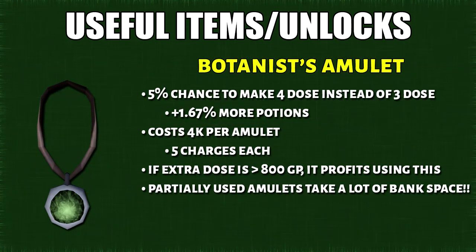The Botanist's Amulet: by wearing this amulet, there's a 5% chance of creating a 4-dose potion instead of a 3-dose potion. Each amulet comes with 5 charges. What's really annoying about these amulets is that they do not stack in the bank, so you have to be prepared with a lot of free bank space.